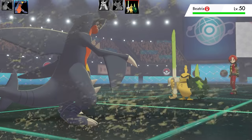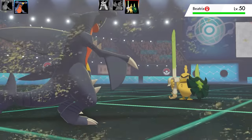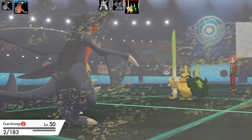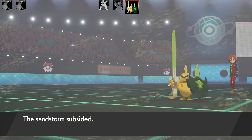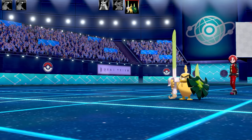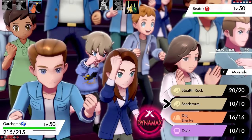Next Pokémon is Sirfetch'd. I went for a Twister to see if we'd get some flinches — still have Bright Powder and Sand Veil, so we might get a few misses. But it's got Rock Smash, and Rock Smash is no joke — it took out my Garchomp. Rock Smash also has a 50% chance of dropping Defense, so I didn't want to stick around too long. Next Pokémon — it's another Garchomp.